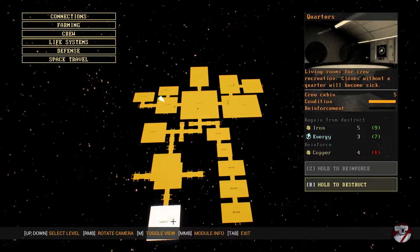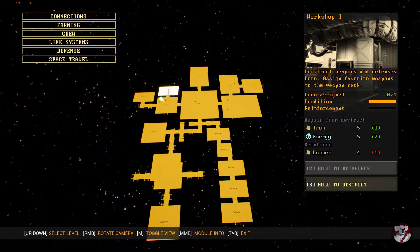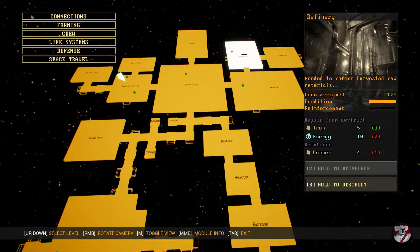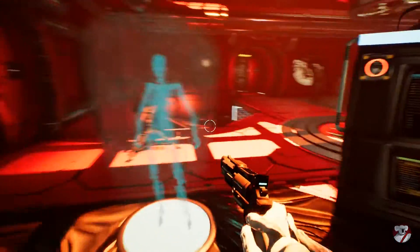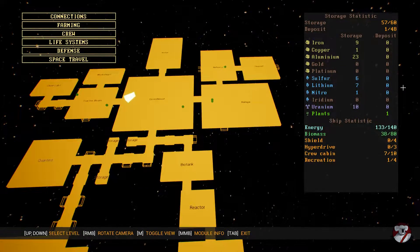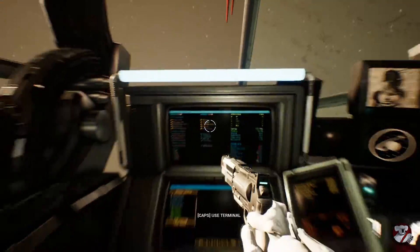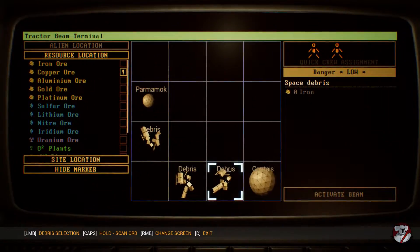There is nowhere else where you can actually assign crew. You can assign crew to the workshop, but we don't have the resources to be making anything there at this stage. The refinery could be ideal. Although we're about to move on to a new sector, and the bridge will be required for scanning that sector, so I think we'll assign Gibson to the bridge for now. We may reassign him to the refinery to speed up refining. Job assigned.